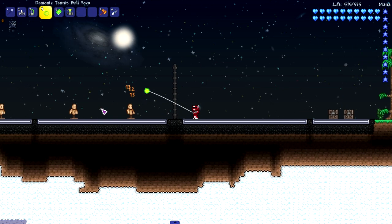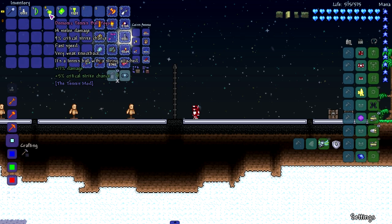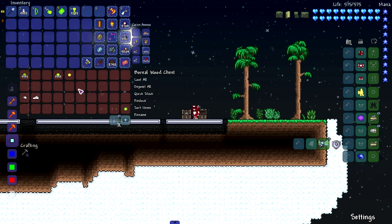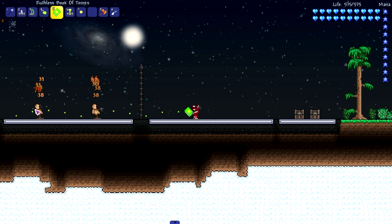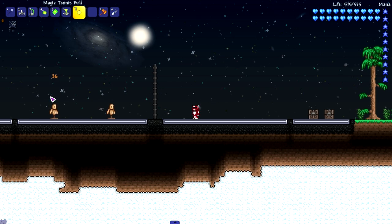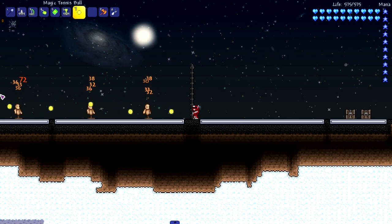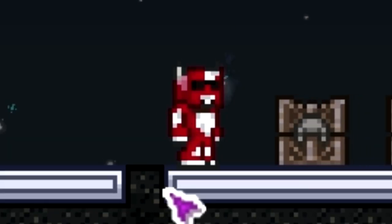Moving on to the tennis ball yo-yo — it doesn't really do anything special, it's literally just a tennis ball with a string attached. The book of tennis shoots tiny tennis balls, and I like it. Last but not least, the magical tennis ball — a magical returning tennis ball. I'm assuming this is like the magic dagger where you can just keep tossing it and it returns. I love everything about this mod so far besides the sprites.